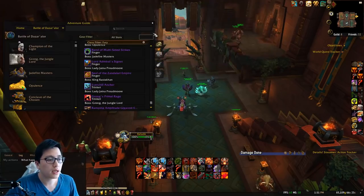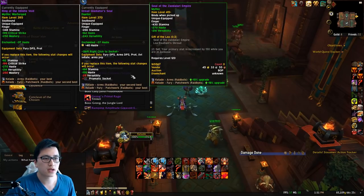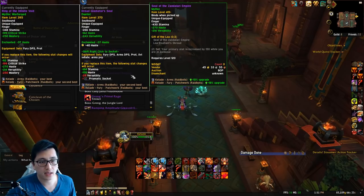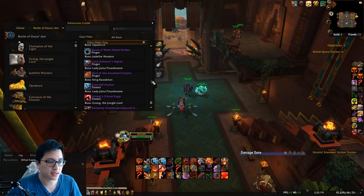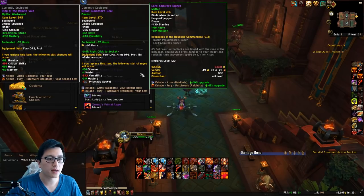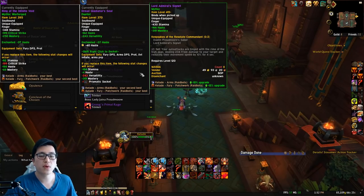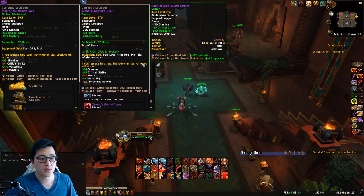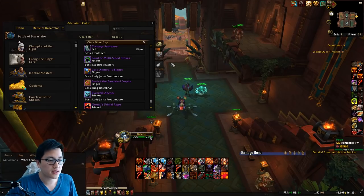For rings, as I mentioned with the Cloak, it's going to pair up with the Seal of the Zantillarian Empire. It has a really high amount of Haste, and you want this because you get that 150 free primary stat. For the other ring, you're going to want the Lord Admiral Signet — it has Haste and a large amount of Mastery. The reason you pick this over the third ring is that the third ring doesn't have Haste and has a ton of Versatility. So as far as rings, relatively easy — just avoid the Band of Multi-Sided Strikes and pick the other two.